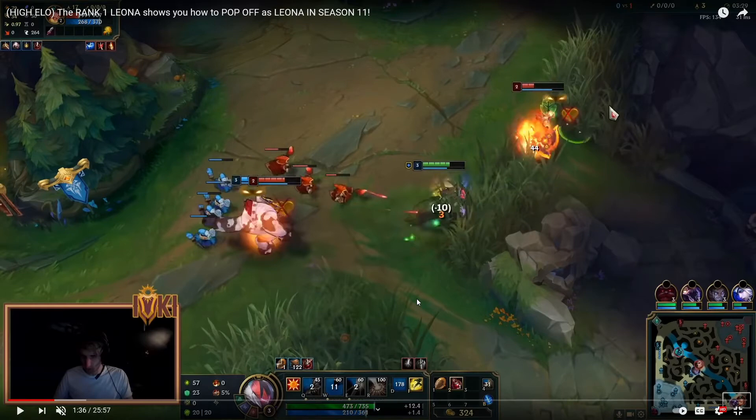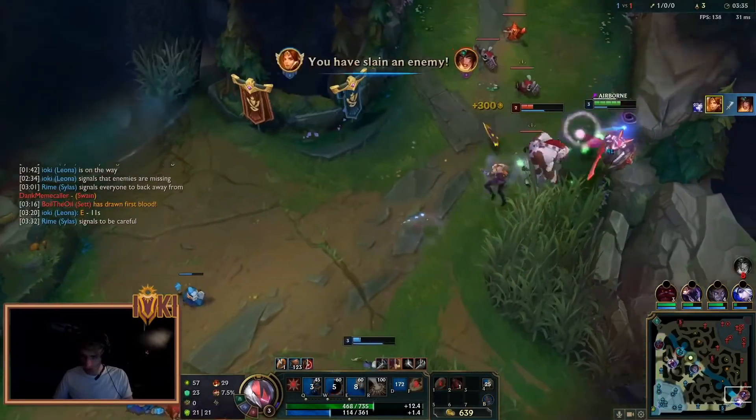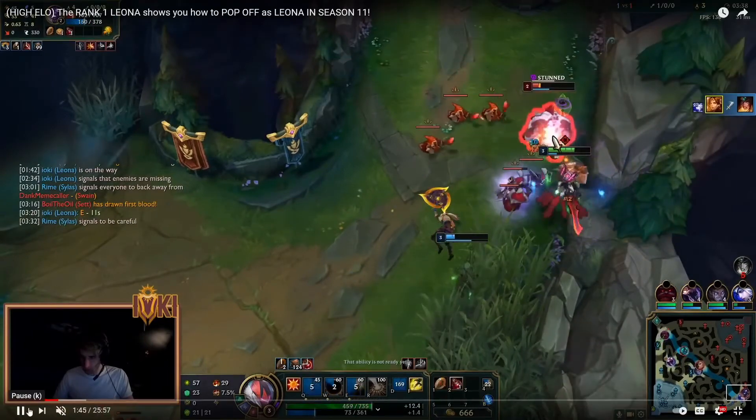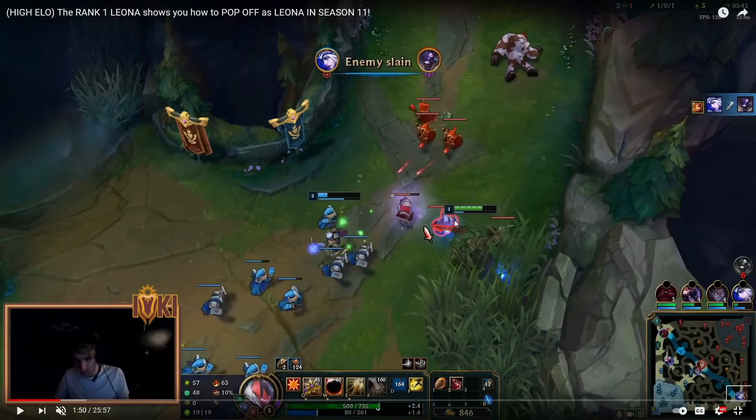Leona doesn't even use Flash in this fight because she doesn't need to — she is Leona, she has a dash. This is high ELO play, and this could have resulted in a two-zero for the ADC. But instead, because of Flash and Ignite, she didn't have the utility to allow her ADC to follow up on that engagement and grab the two-zero. It ended up being one kill for Ash and one kill for Leona — that's just one example of why Heal and Exhaust should be used to free up a slot for the ADC to take a better summoner spell, giving them three combat summoner spells.